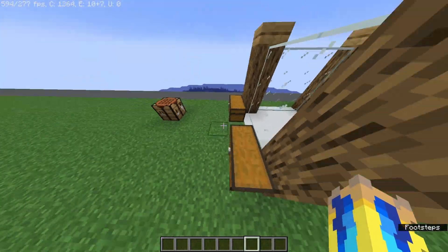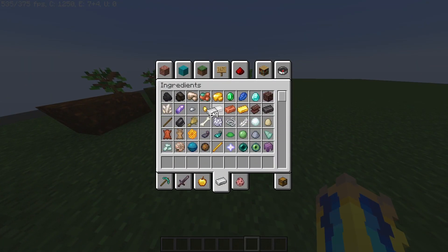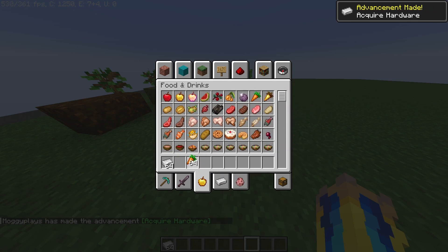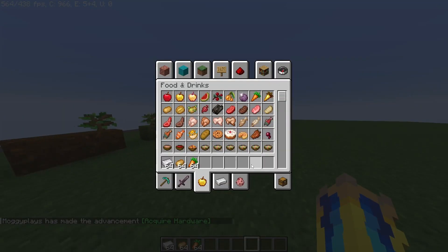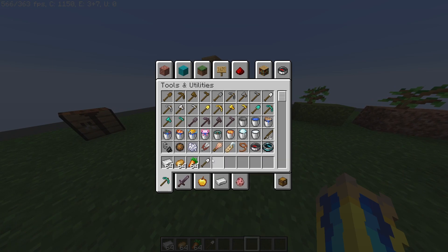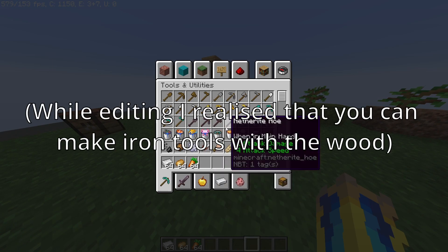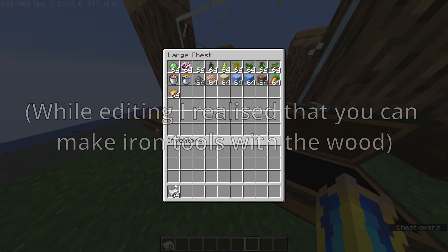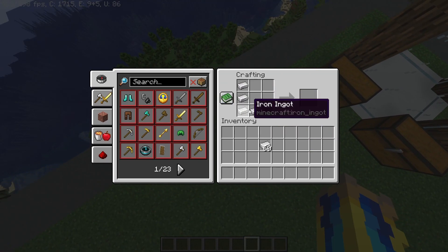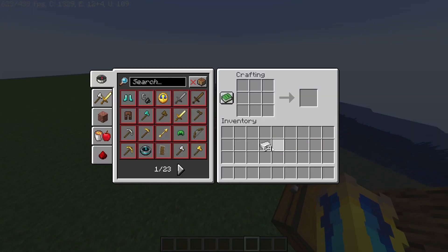But then it got me thinking: with zombies, you can kill them. You can get iron, carrots, and potatoes. And if you're on hard difficulty, you can get tools. So get some iron tools. Now that you have iron, you can make things like a cauldron to get water — but you already have a bucket. And you could also make armor.